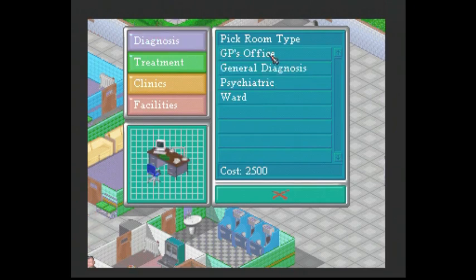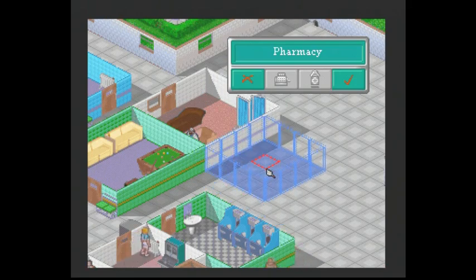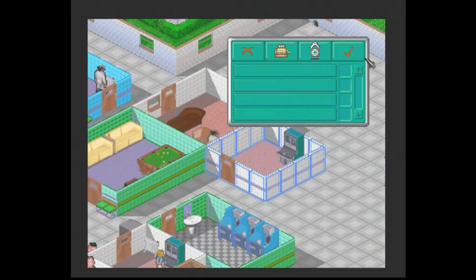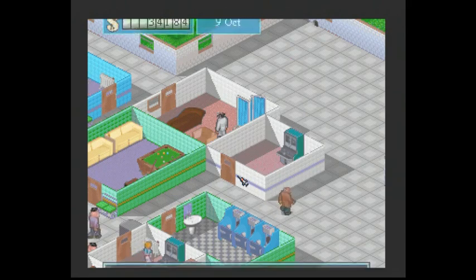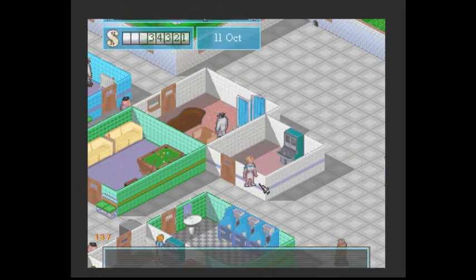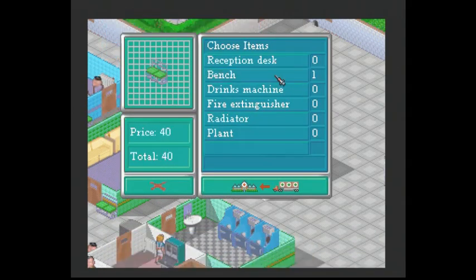We can also just because we have to increase the value of our hospital, see what else is available. So we've got all of those - GP's office, we could stick another pharmacy in. Later on in the game it becomes very different because you've got a lot more rooms and stuff available, and you've got to kind of balance what you've got room for in the hospital. Sodding rats over there. I saw that rat stick his head out.